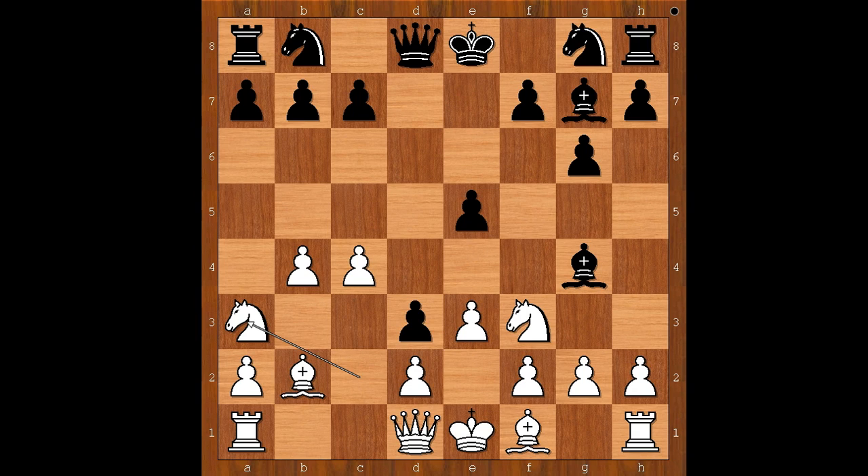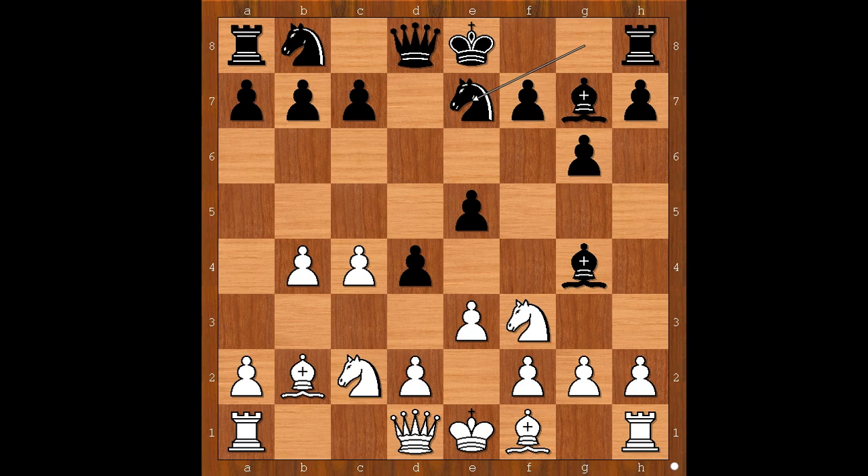d3 is actually playable. After knight to a3, a5, white's position is a bit cramped. But Max Yu didn't mind playing from this position. Back to our game: knight to e7, e takes on d4, e takes on d4, h3.